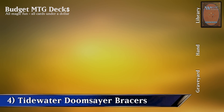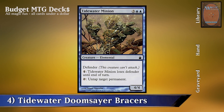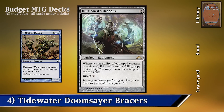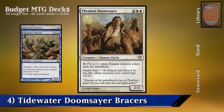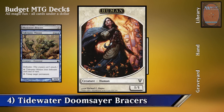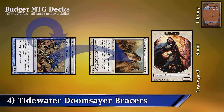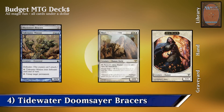Combo 4: Tidewater Minion, Illusionist's Bracers, and Thopian Doomsayer. For this combo we're going to need Tidewater Minion on the battlefield — it can tap to untap a target permanent. We're going to equip it with Illusionist's Bracers, which allows us to copy an activated ability of a creature and choose new targets. We also need Thopian Doomsayer on the battlefield, which can tap to put a 1/1 White Human creature token on the battlefield. We tap Thopian Doomsayer to get a 1/1 White Human, then tap Tidewater Minion to untap two target permanents — we choose Tidewater Minion and Thopian Doomsayer — and repeat the process as many times as we want.